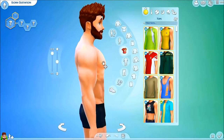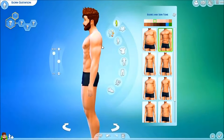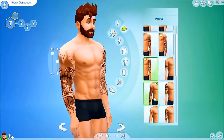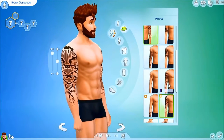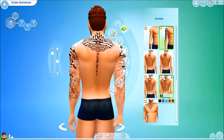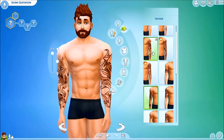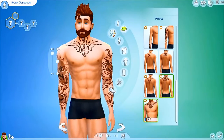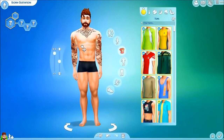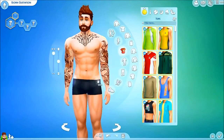Mr. Bjorn Gustafson was very fun to make and I'm very happy with how he turned out. I'm just excited to play with him in the household. As you can see me looking through the tattoos here — that's one thing I've noticed: we haven't really had many tattoos or body artwork added since Get to Work. I had hoped they might add something for Get Together, but unfortunately not. I've been looking on The Sims Resource and other places for old-style tattoos but can't find much that I like.